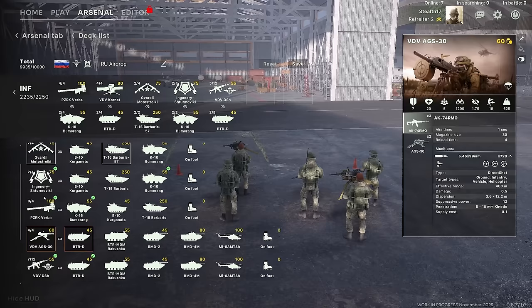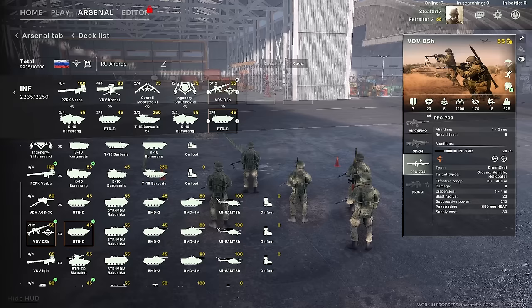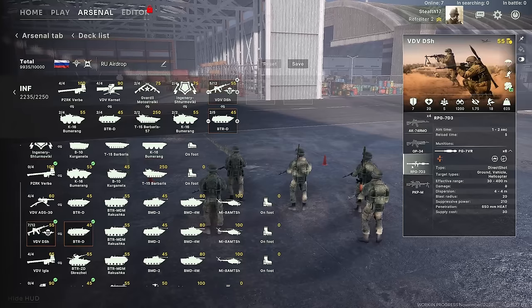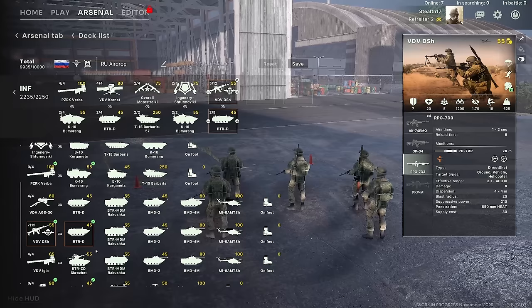The VDV DSH are your base VDV infantry — generalists, very good at dealing with enemy armor thanks to their RPG. The Guardi have better RPGs (the RPG-28) and this one is not quite as good, but it still packs an okay punch, especially if you're trying to attack armor from the side or even the rear.